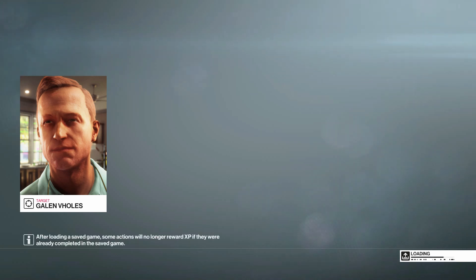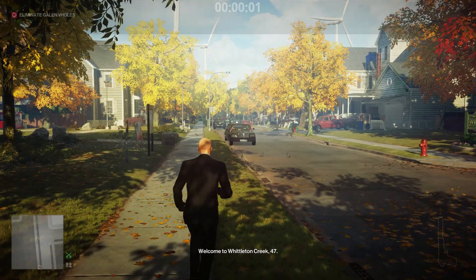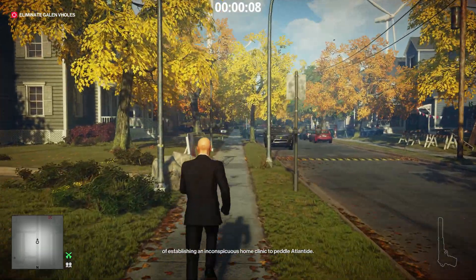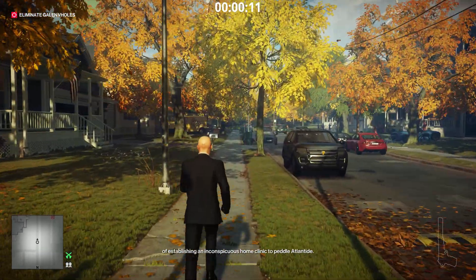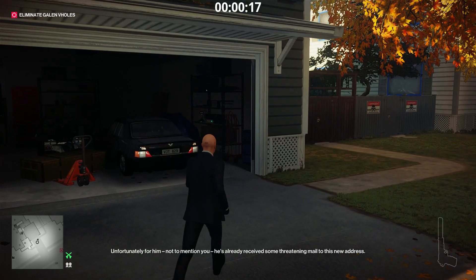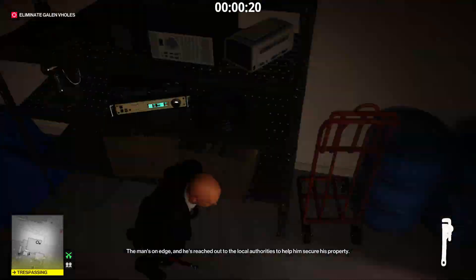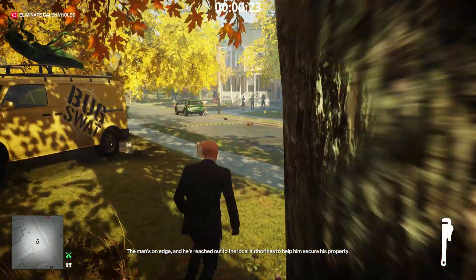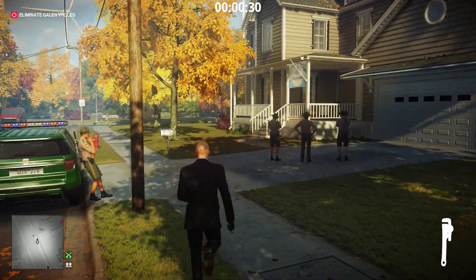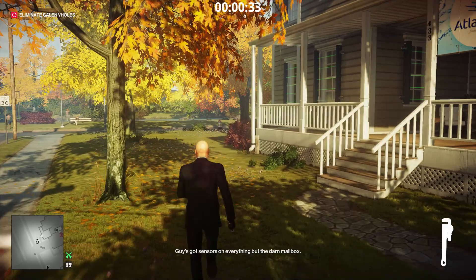If you just rush the target, that's what we're gonna do. I hate this guy's hair and his dumb face. Galen Bowles, welcome to Whittleton Creek. 47, your target is Galen Bowles, who's just moved into the neighborhood hoping to establish an inconspicuous home clinic to peddle Atlanteed. Unfortunately, he's already received threatening mail. The man's on edge and has reached out to local authorities to secure his property — you'll need to get past them. Just grab that wrench and head right over to the basement, because that's all you've got to do here.